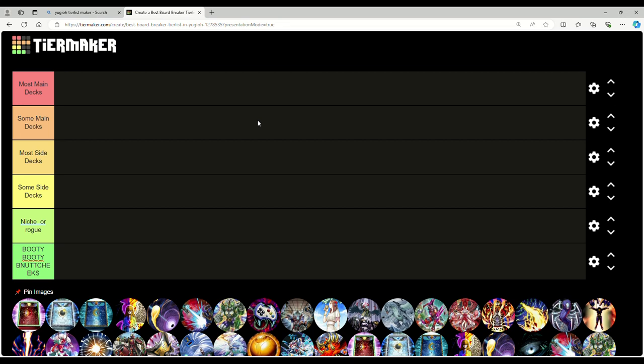I feel like whatever route you choose isn't necessarily bad, although there are some hand traps I've come to realize aren't as good as I thought when we started this new format. For example, I don't think Droll and Lock Bird is actually all that great because Ubel has lines to just play around it and play through it.